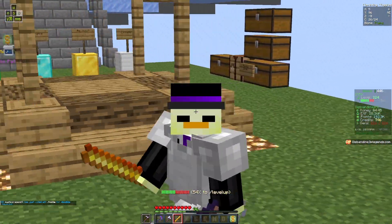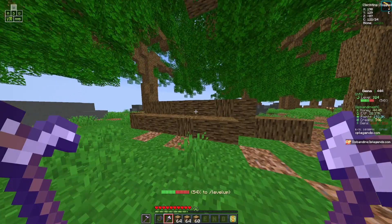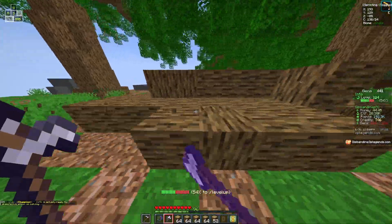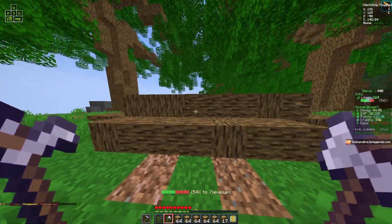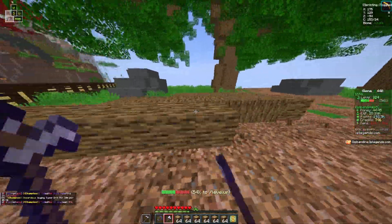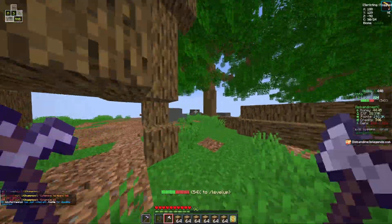For the logging skill, I'm currently just using Efficiency 4 and Haste 3 as I don't have a lot of XP to level it up. What I've learned from logging is that by sitting by one of these logs it makes it a lot easier — just go back and forth. You could choose one log and just do the same exact thing.